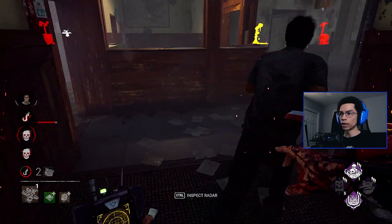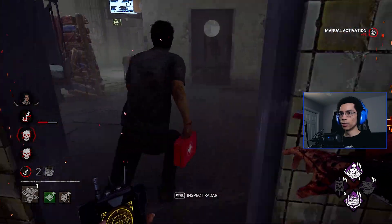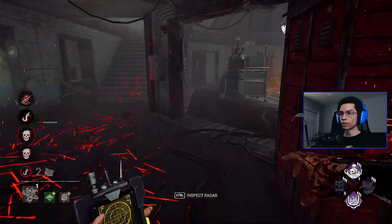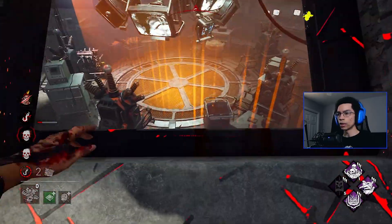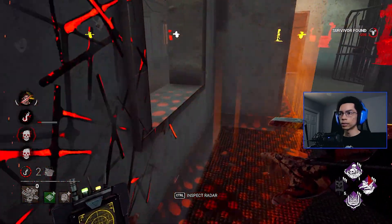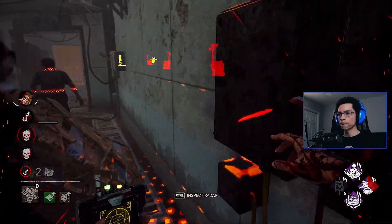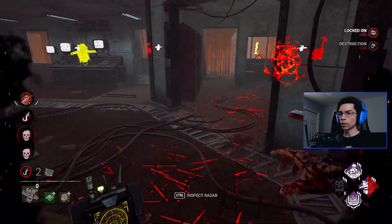He's gonna vault — no, he's not allowed to vault, he knows better. You gotta make a move. Prevent the unhook, get the 4k. Got what I wanted. He's gonna wait — wow, really? Wow, what kind of loop is this? I've never seen a loop like that actually — I've never seen anyone ever do that. Interesting.